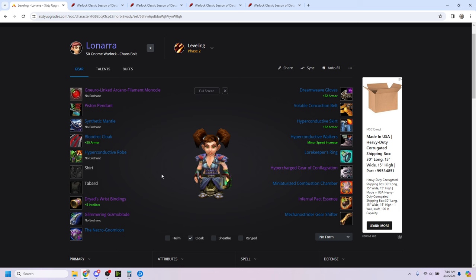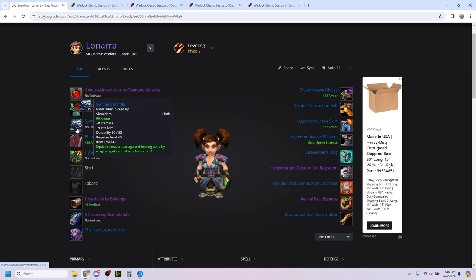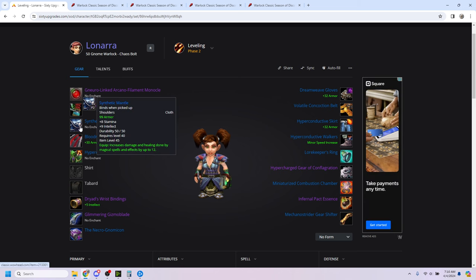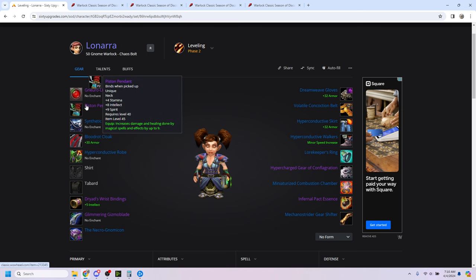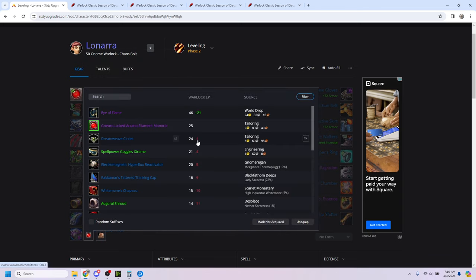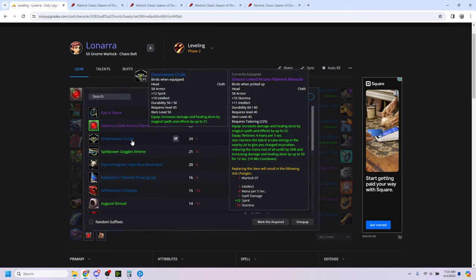So we want to make sure that all of our gear is slightly survivability oriented. Things like Synthetic Mantle — there are better pure plus fire/shadow damage shoulders, but obviously you want to take the tanky option, and this still has really good spell damage. Definitely the best for spell damage. Necklace is a no-brainer. I'm putting the tailoring helm here, but of course there are some other good options at this level.